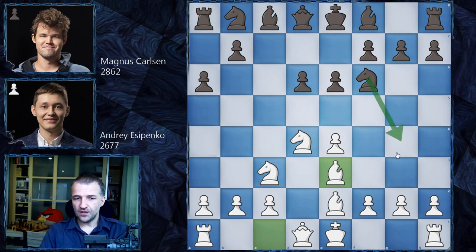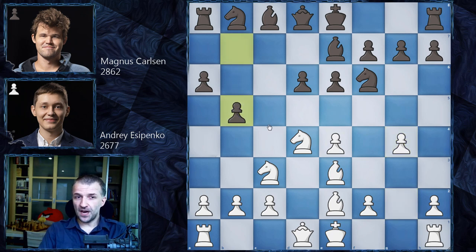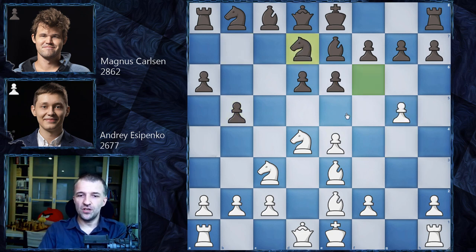With bishop e3, the knight on g4 can no longer attack the bishop. We have bishop e7 — pretty standard — and now the main line goes f4. However, Yesypenko went for g4, which looks pretty dangerous for black, or at least very double-edged. This has been played plenty of times. Magnus immediately goes for b5, saying: 'You attack me on the kingside, maybe too early — I'm going to attack you on the queenside.' The king stays in the center; it's going to be exciting.